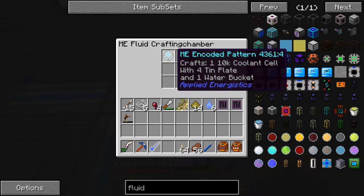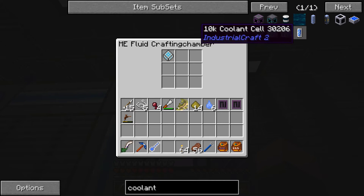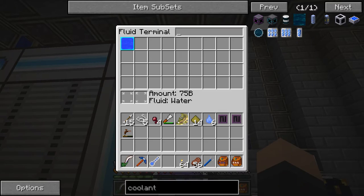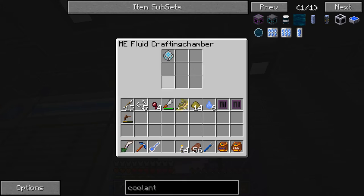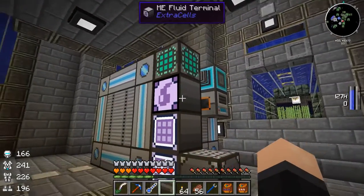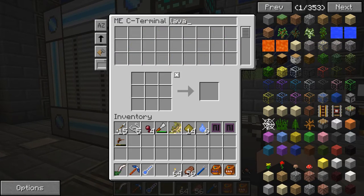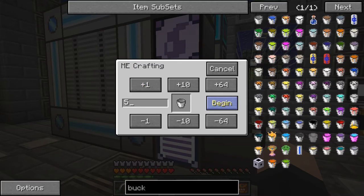You have to use recipes that require an actual bucket — you can't use fluid transposer recipes. So for instance, I have the coolant cell, which is a tough recipe to make automatically. The 10K coolant cells are used in overclocking upgrades, which I'm going to be doing a lot of in the near future. I wanted to get an automated way to make those. Basically, I'm telling the system it needs to use the recipe that requires a bucket of water. Let's pull that recipe out — I put the bucket of water and the templates together, and once you do that, it realizes a bucket of water can come right from the fluid crafting system and pulls one out.